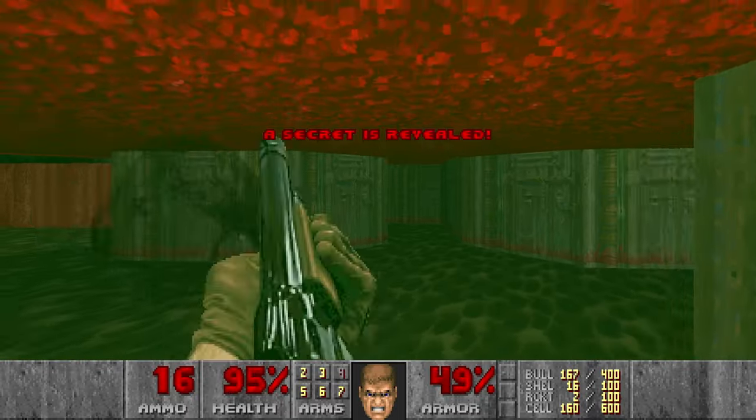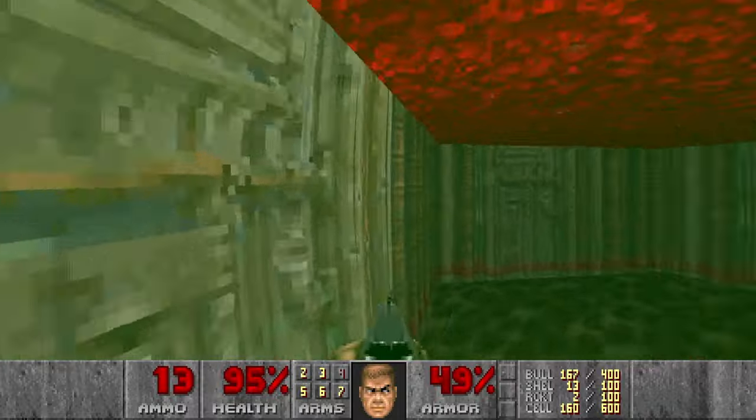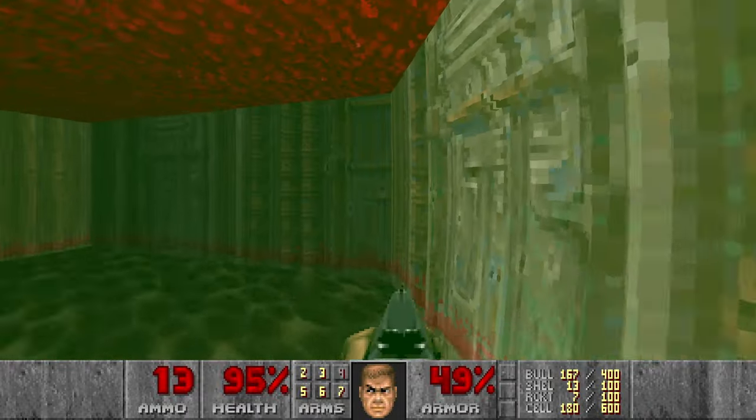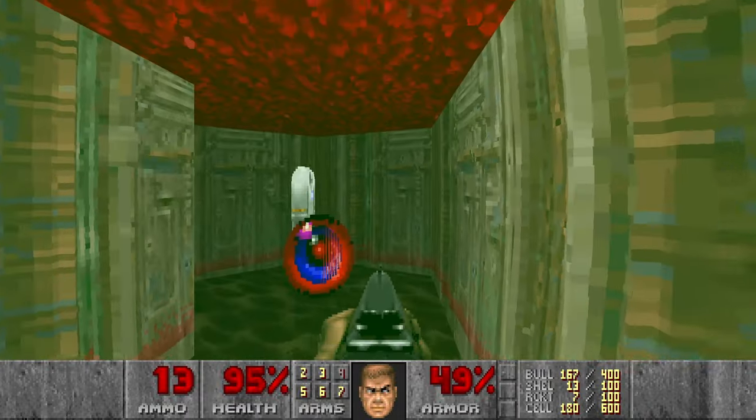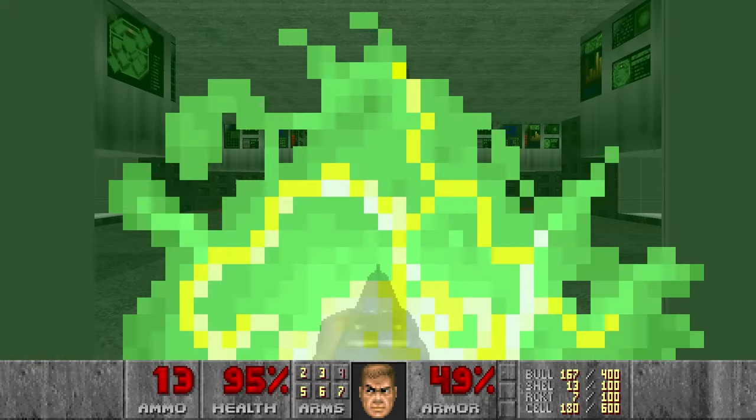Kill the Pinky, grab the radiation suit. There should be some more cells in this room — yeah, cells and rockets. Then we can move on.